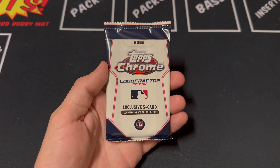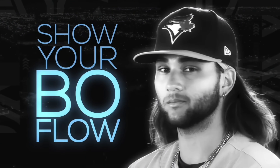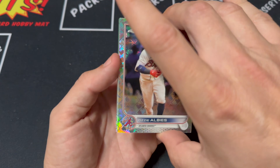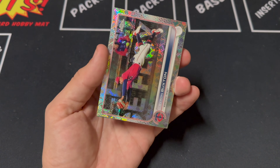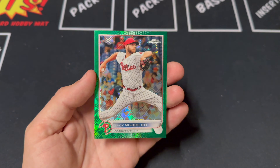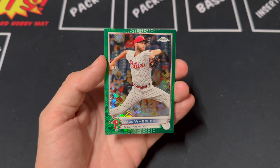First pack of the Logo Fractor packs. There we go — that is one of the cards I was looking for. That's the guy I'm collecting — a little off-center, but still an awesome pull. Ozzy Alves, Duran rookie, Byron Buxton, and our last card up is a Zach Wheeler. This is a green parallel, numbered out of 99 — number 33 of 99. That's pretty cool.